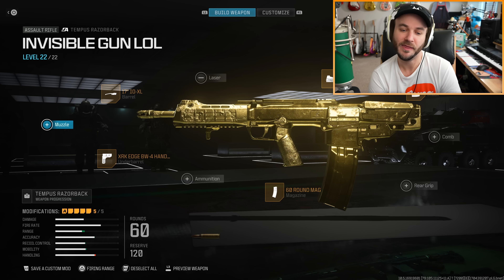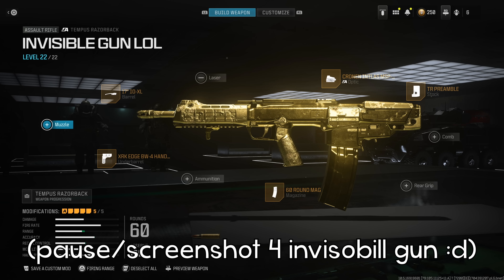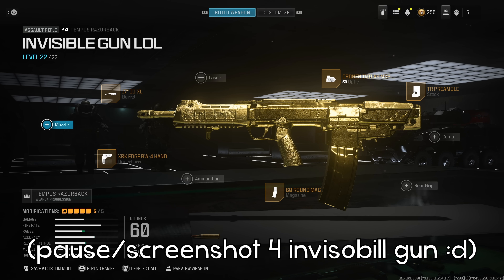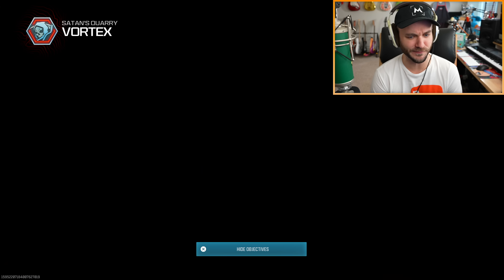I did save a variant of the gun called 'Invisible Gun' if you guys want to copy this build. All I really did was put on a 60-round mag because I can't really see exactly where I'm shooting, so I want to fire off more rounds. I put some other attachments to speed it up because the magazine really does slow the gun down. I'll start off with some Vortex to see if I can get any reactions by getting a kill cam. If you enjoy this video and want to see more weird gun glitches or goofy cursed gun builds, drop a like and subscribe if you're new.